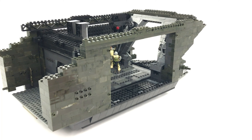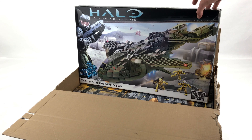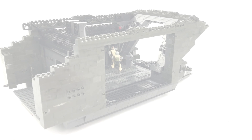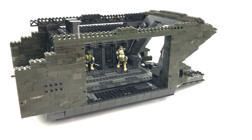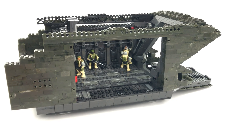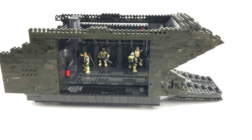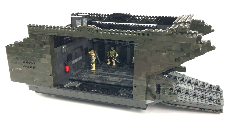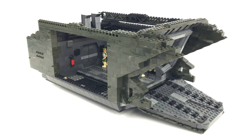Over the years Mega Construx or Mega Bloks have released three Halo Pelicans — two Pelican dropships: the original Bungie-era D77 and the later 343 Industries-era G79 Gunship. I'm using the forest green camo style blocks for this build as opposed to the original green used for the Bungie-era dropship. The parts are better because it's a later variant, and Mega Bloks had improved their quality by the time they started releasing these sets.